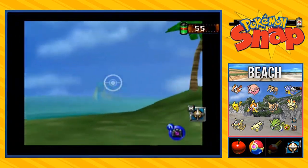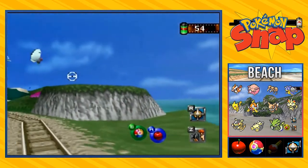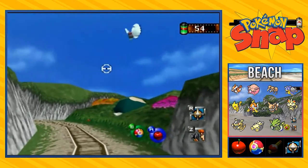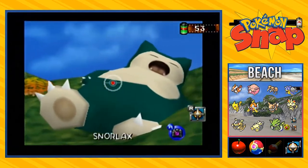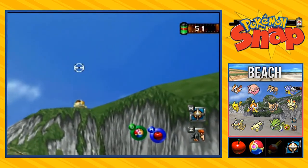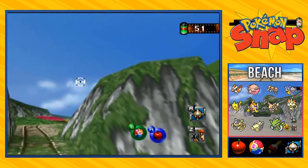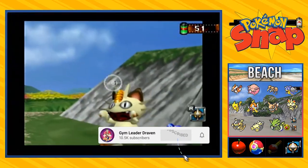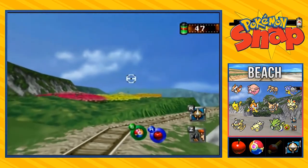We can always take pictures of Lapras and all that stuff. What if we throw an apple at this guy — will he wake up? Nope. But if you throw a pester ball, you get some good pictures. We got a mysterious one right here. So what we're going to do now is hit a lot of Pokemon and take very, very awesome pictures. Look at that — meow! Very good pictures, thank you for posing for me.